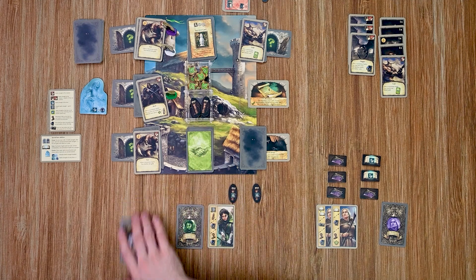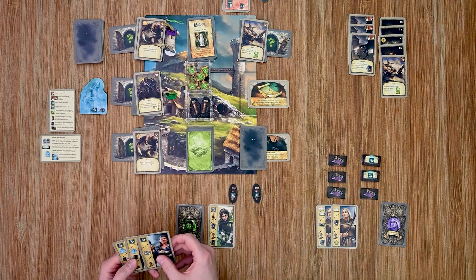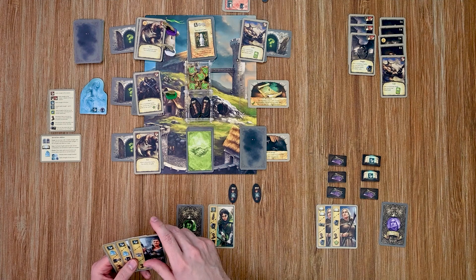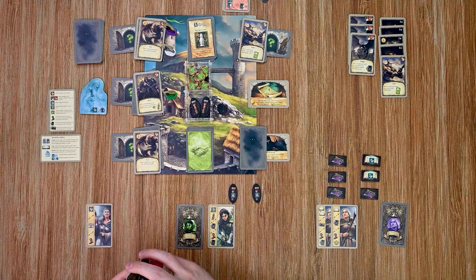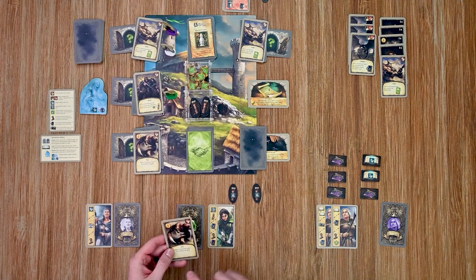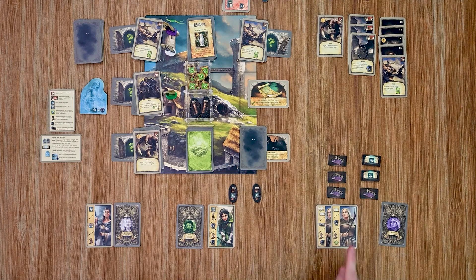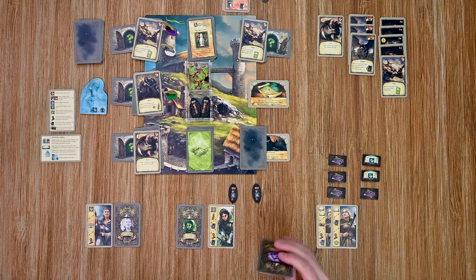Over to my guardian. She'll play this card and do an attack on this enemy — that is enough to defeat him. After a victorious battle I gain a gold, which I add to my gold location.